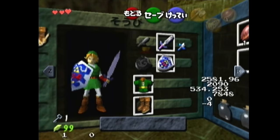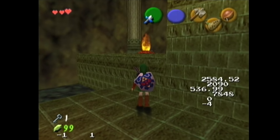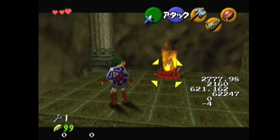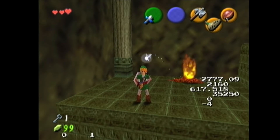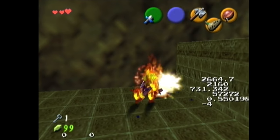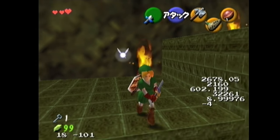The first reason is that they have armor, similar to Freezards. They don't react to any source of one damage at a time, like a Kokiri sword or Broken Big Goron sword, or something like that.